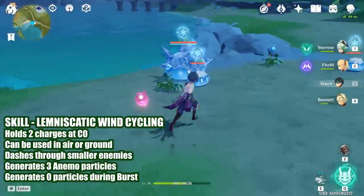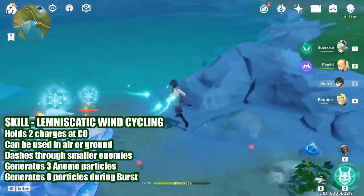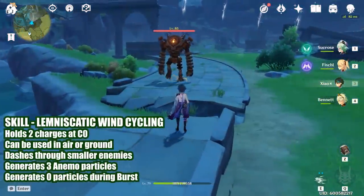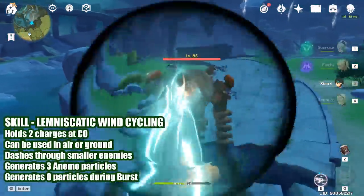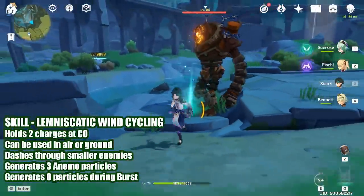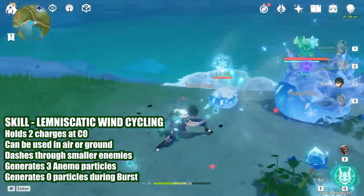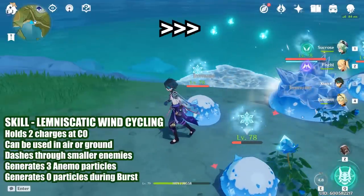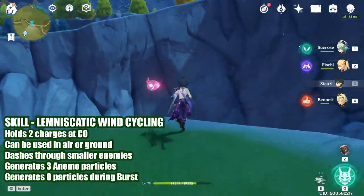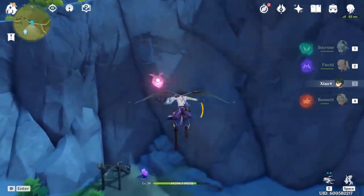His elemental skill, Lemniscatic Wind Cycling, is a horizontal dash that can pierce through smaller enemies. It can also be used on the ground or in the air, and auto-targets the closest foe. At constellation 0, you can store up to 2 charges of the skill. When you hit an enemy, it will generate 3 Anemo particles. If you use this skill during his burst, you will not generate any energy particles. Outside of combat, this can be used to gain some extra horizontal distance when gliding from one area to another.